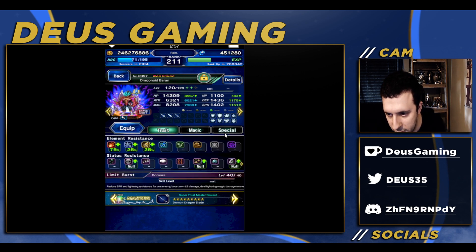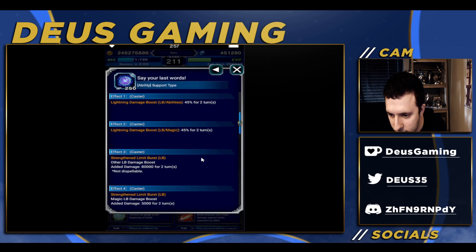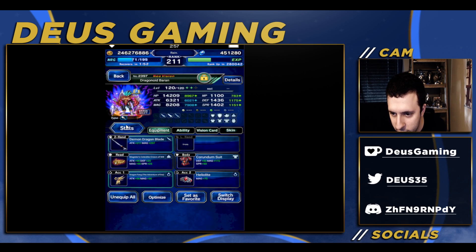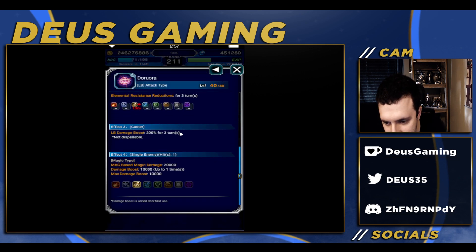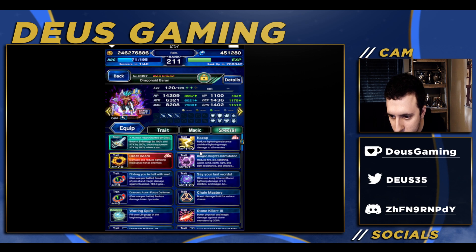He's not that complicated to use. Wait until turn three to activate his ability to get himself a 50-times modifier boost and a store buff. You want to stack his LB — use it early because it stacks, and that's important.